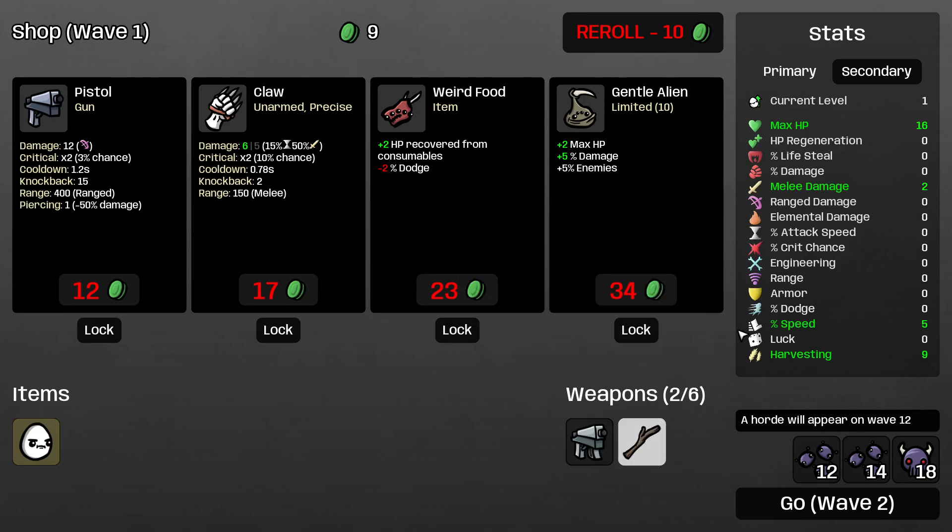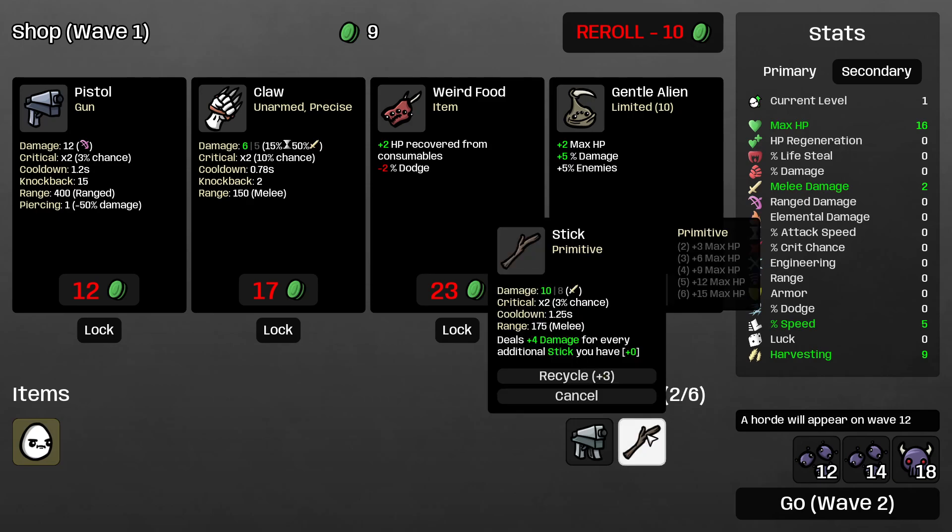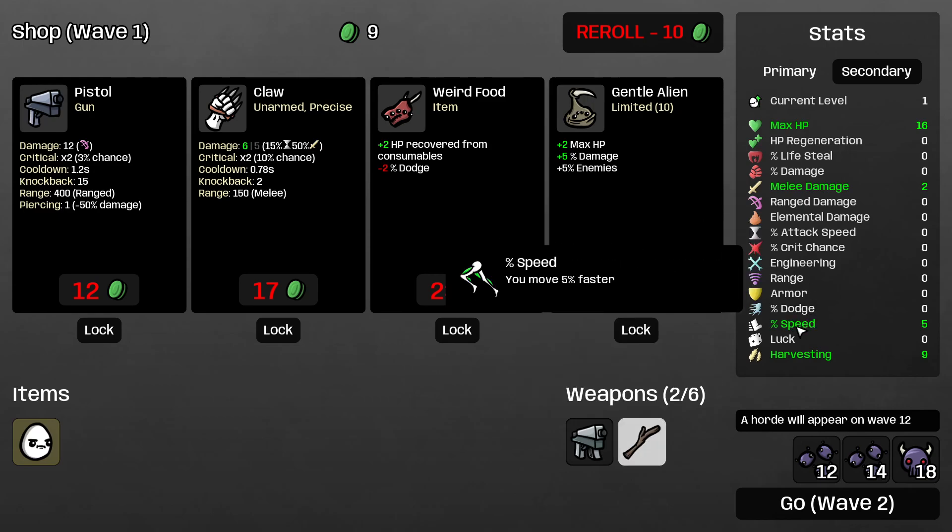Speed defines how fast or slower your character moves. I prefer to have 5-15% at minimum until I reach the boss wave, or at least 5% speed till wave 9 — especially on melee weapons, because it makes you move faster than all the mobs. And till wave 9, buy at least 1 snail to slow down your enemies, or have 5% speed so you can get out of some sticky situations.